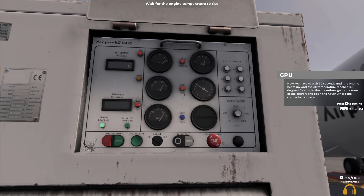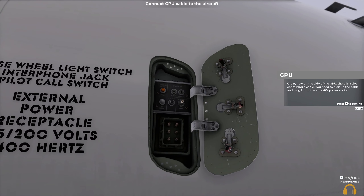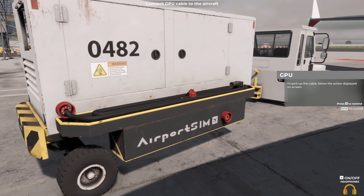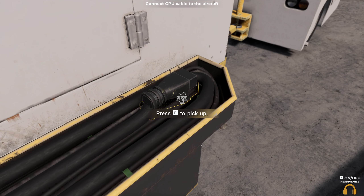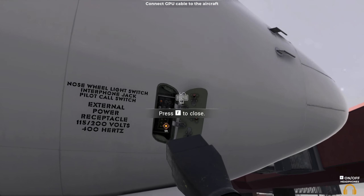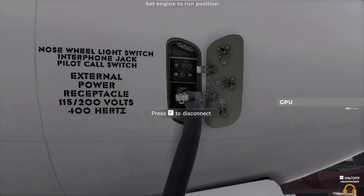Now we have to wait 30 seconds until the engine heats up and the oil temperature reaches 80 degrees Celsius. In the meantime, go to the nose of the aircraft and open the hatch where the connector is located. Now on the side of the GPU there's a slot containing a cable — you need to pick up the cable and plug it into the aircraft's power socket. To pick up the cable, follow the action displayed on screen. Connect the cable to the aircraft's power socket.